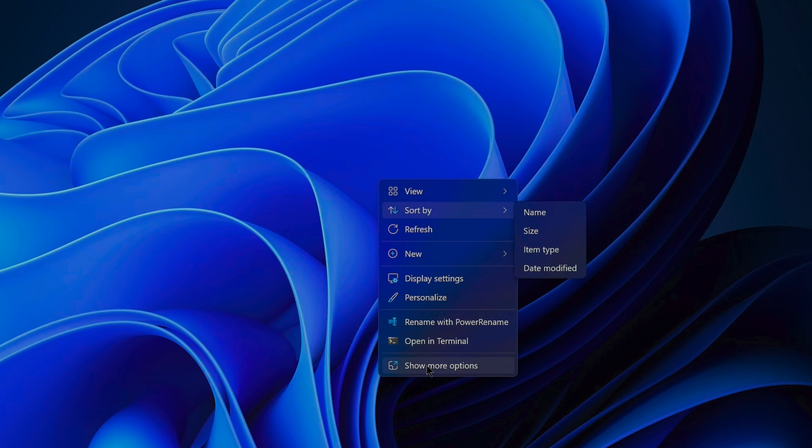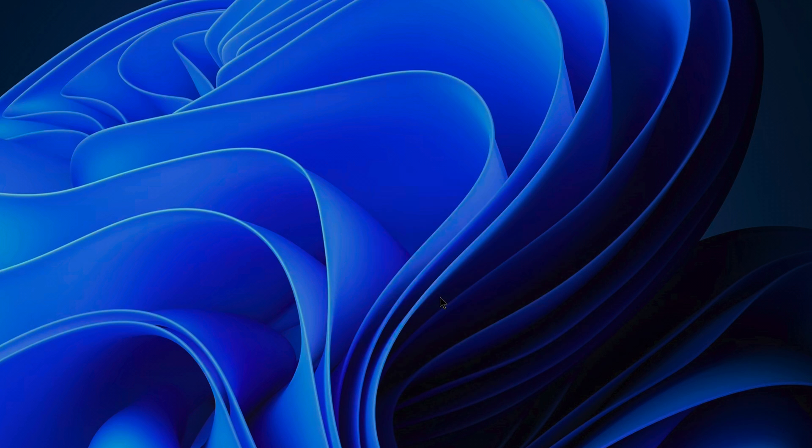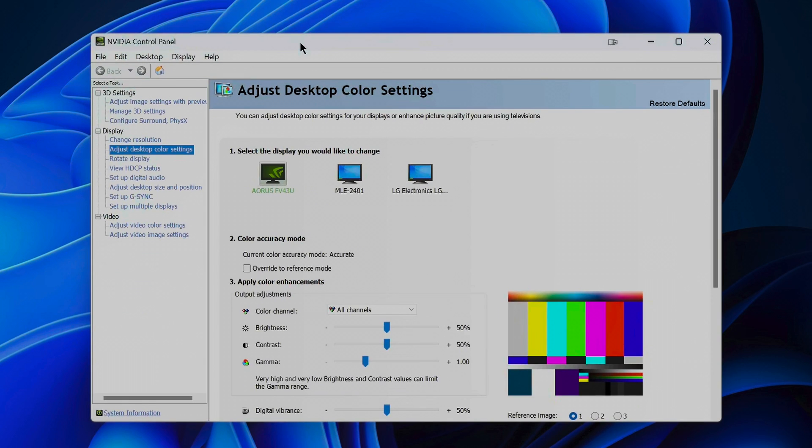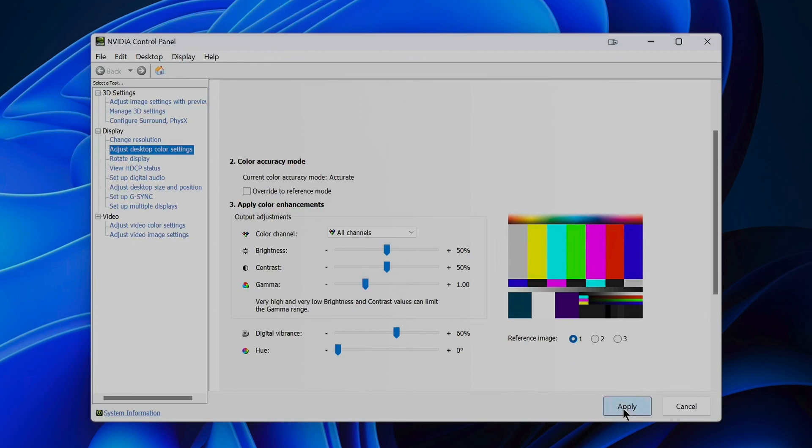Before rebooting your system, you first might want to re-adjust settings in your NVIDIA Control Panel if you had changed some under the Adjust Desktop Color Settings. If you performed a clean install, those have been reset to defaults. Hence, this is where the screenshot I told you to take earlier comes in handy. Afterwards, reboot your system.